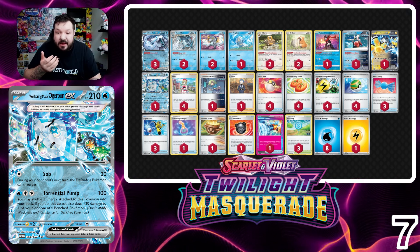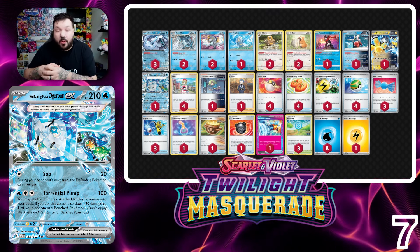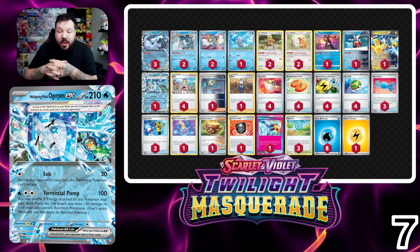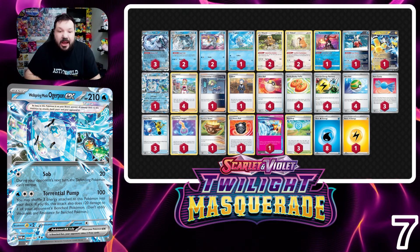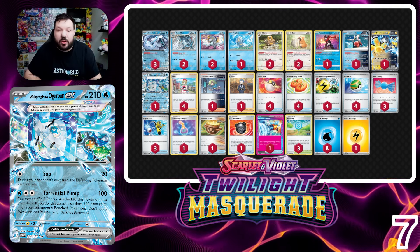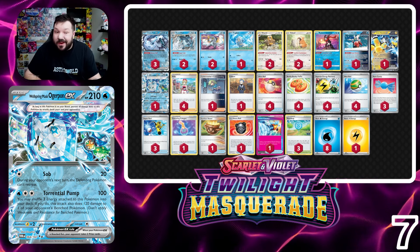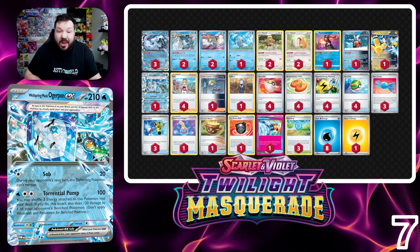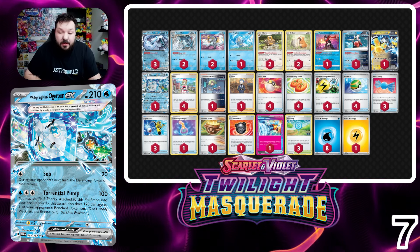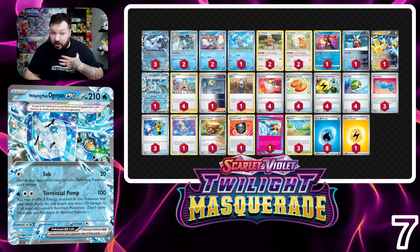Having another Pokémon in the deck that can take two prize cards in any capacity really allows us to put ourselves in an advantageous position. Radiant Greninja might be prized, in the discard pile, or forgotten — Manaphy's gone — but we still have Canceling Cologne. I do like the idea of Wellspring Mask Ogerpon EX in this deck. I ended up cutting a Cypher Maniac's Code Breaking from the deck — I think that's acceptable — but let me know if there's any other cut you'd make.